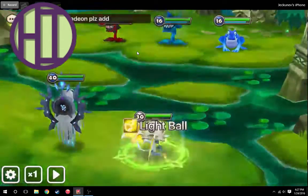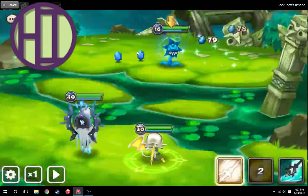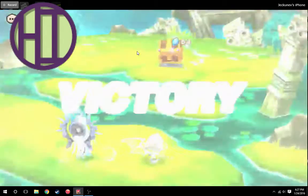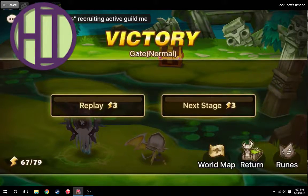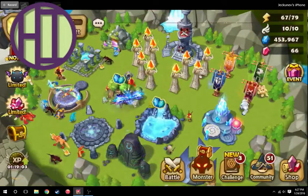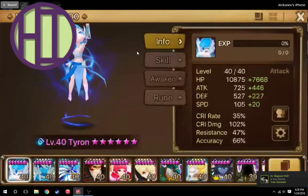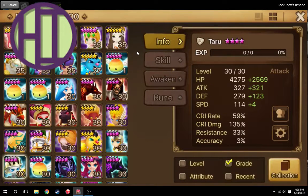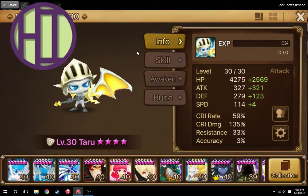I'm guessing the boss here will probably have a higher defense, so let's see if we can do a little more damage with Furious Pierce. Theomars just killed him before I got the chance. Well, either way, that's the power of Teru. If I did have him runed with a lot more crit damage percent, that third skill would have done a lot more damage. I don't have his crit damage very high — it's only 135%. You probably want to get that more into the 200s if you want to start seeing crazy damage on that third skill.